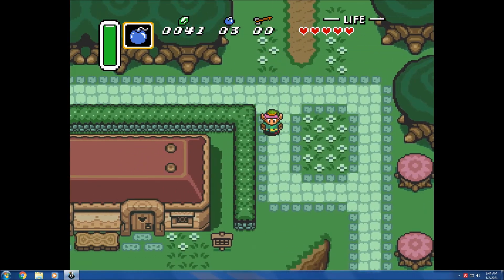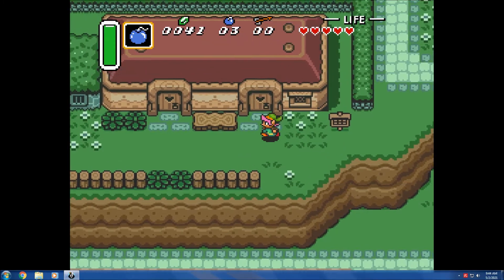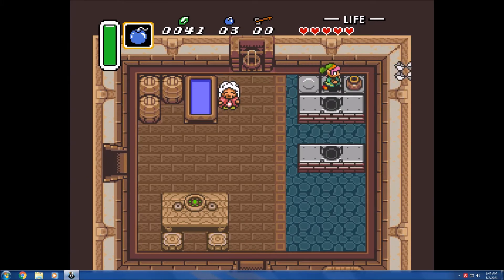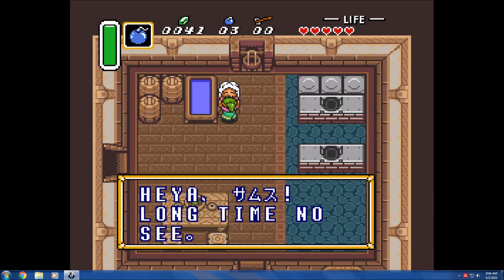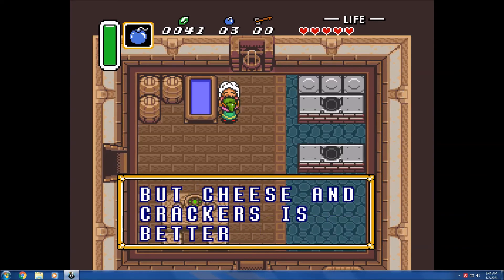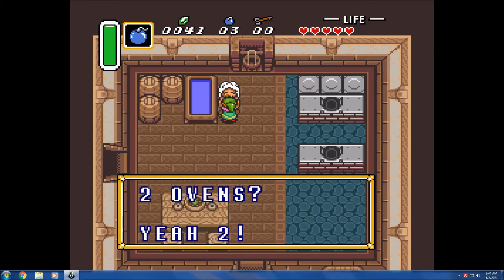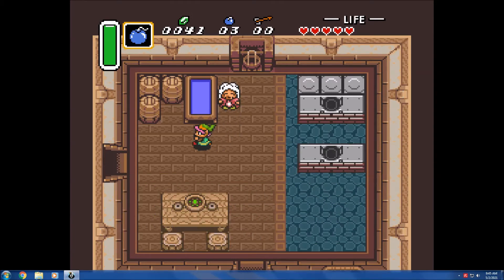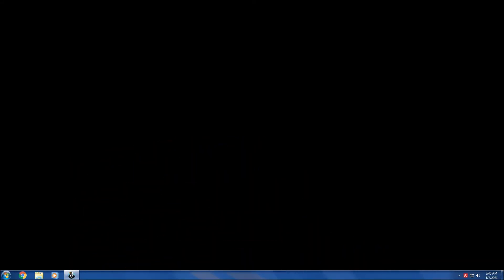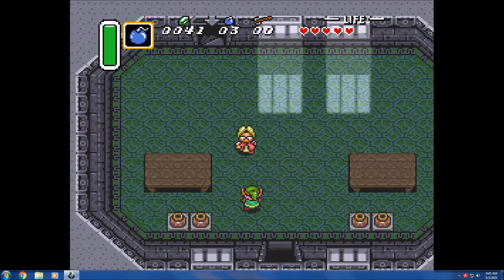Kakariko Village is pretty safe. The randomizer changes a lot of the messages you get from talking to people and reading signs. One sign says 'Randomizer — don't read me, go beat Ganon.' She says: 'Heyya, long time no see. You want a Master Sword? Well, good luck with that. It occurs to me that I like toast and jam, but cheese and crackers is better. You like? Anywho, I have things to do — you see those two ovens? Who has two ovens nowadays?' As you can see, talking to people isn't too helpful, but some of the dialogue can be funny.